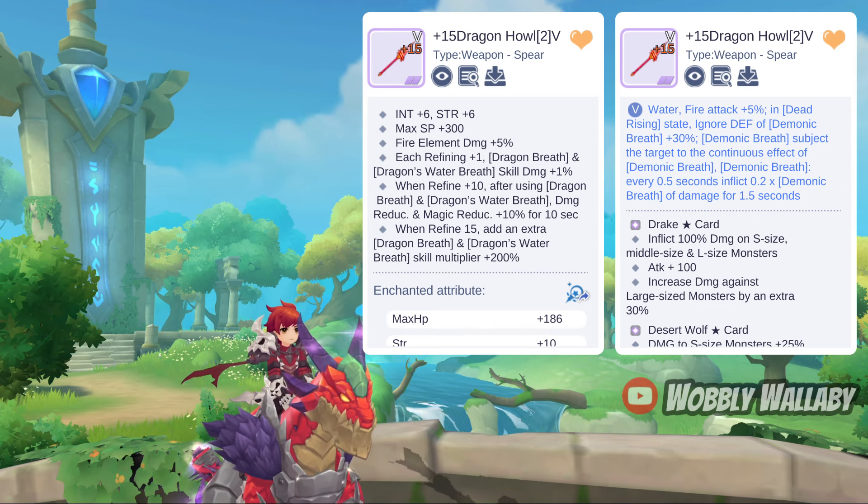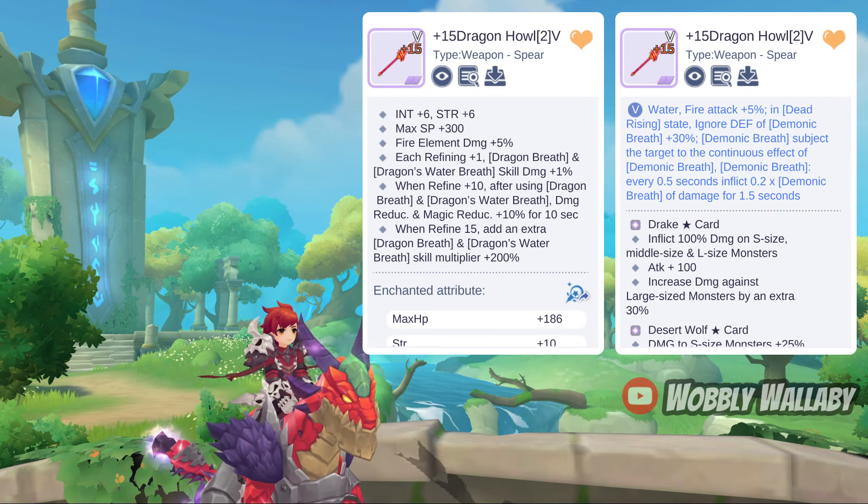The Refined 15 Dragon Hell adds insane damage modifiers to your Dragon Breath, in particular the skill multiplier of 200%. To truly see the potential of this build, you'd need a Refined 15 Dragon Hell. The Tier 5 effect is insane — having 30% Ignore Defense during the Death Awakening is great, although they translate this as Dead Rising. This only lasts for 30 seconds with a cooldown of 80 seconds, but it's nice if you lack Ignore Defense.